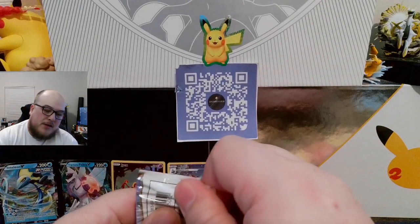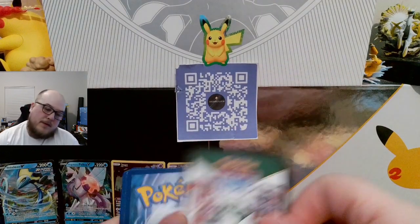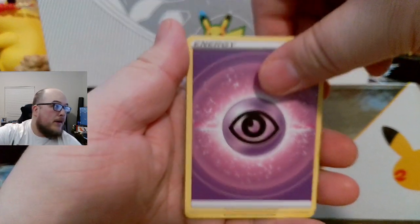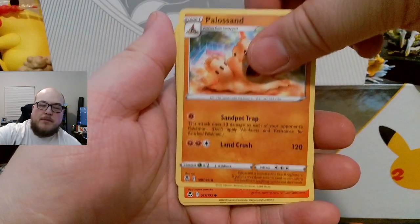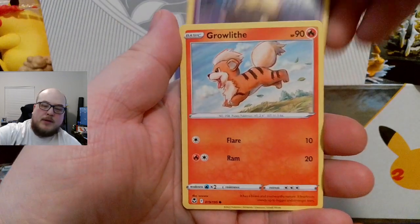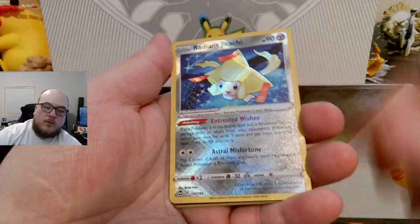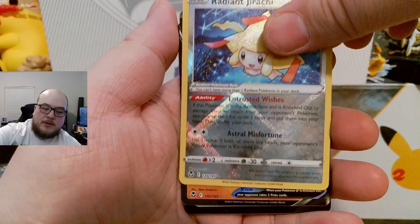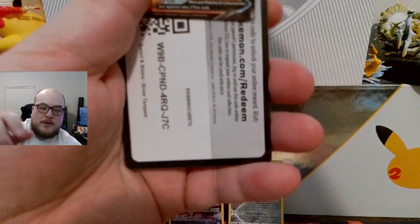Silver Tempest — second to last set for Sword and Shield. Energy. Raichu. Torchic. Politoed. Vulpix. Drowzee. Growlithe. Misdreavus. Shellder. Radiant Dragonite — very cool. And an Ursaluna V. There's a code card.